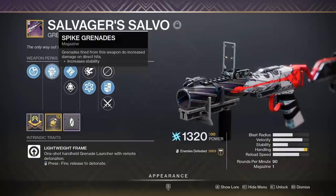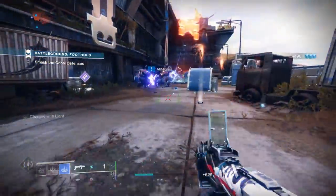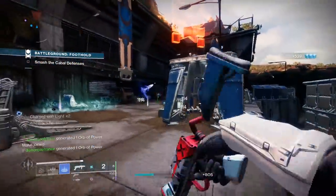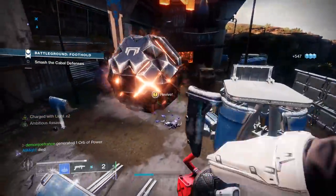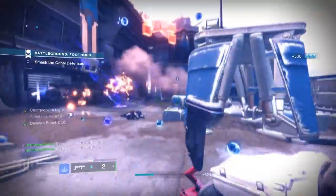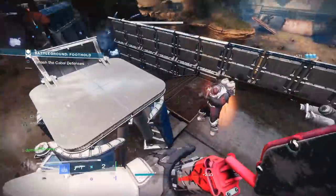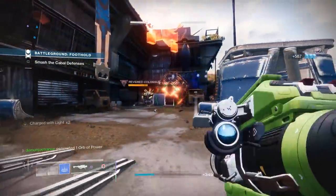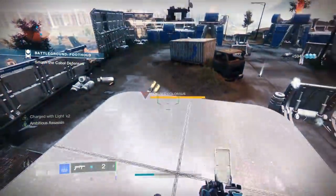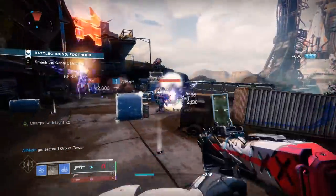Everything about this weapon just spells chaos. It's a lightweight frame GL — literally the best archetype in the game. It has Ambitious Assassin as a perk for double the rounds following a reload after a kill, on top of Chain Reaction. Running this in Vault of Glass, especially during confluxes or oracles, just wipes the floor with any adds that show up. Outside of GMs and master raids, this is a universal top pick for just about anything. Why use heavy ammo for something that this weapon can do with special ammo? Salvager's Salvo is in a league of its own.